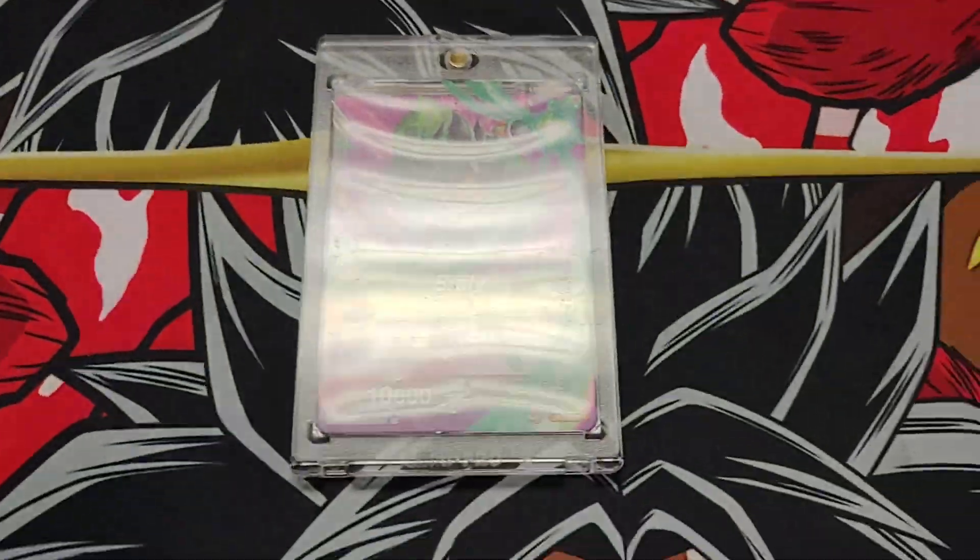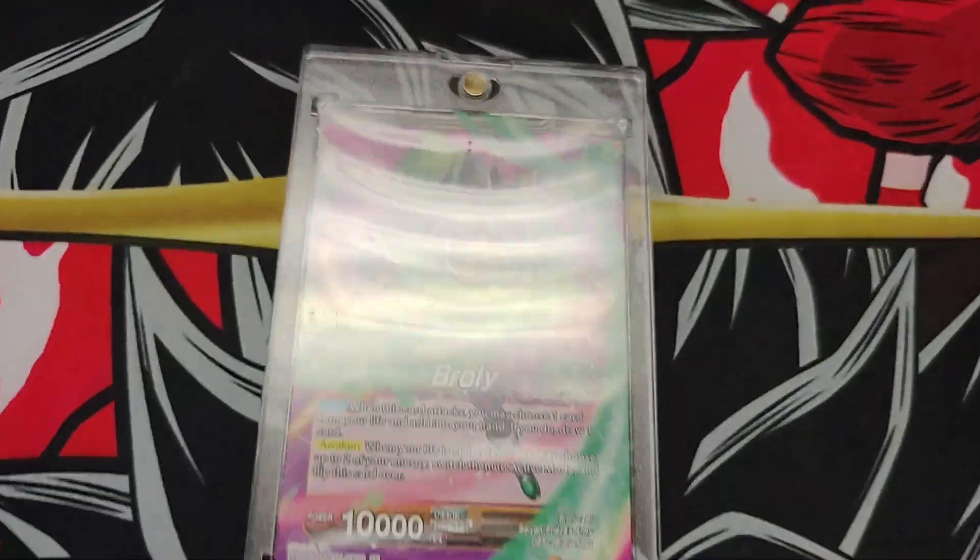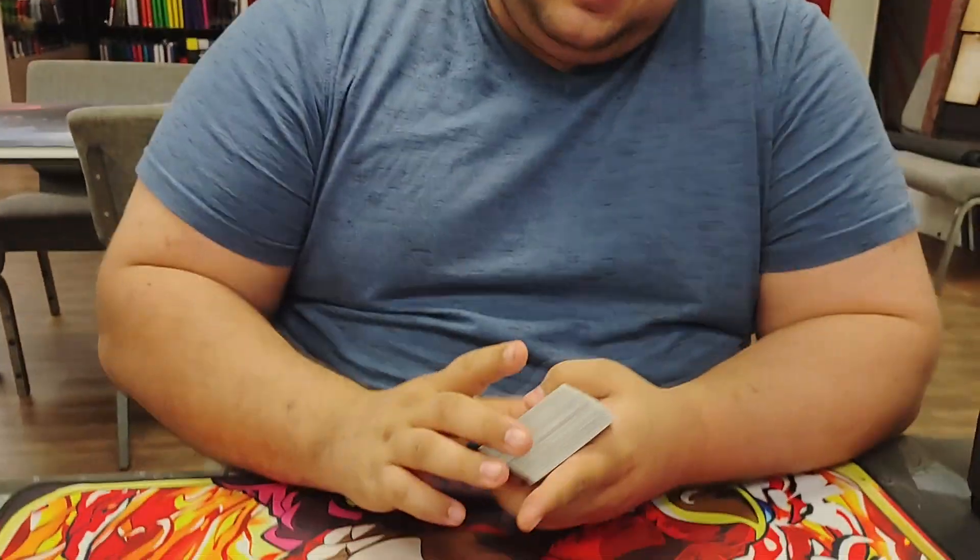Alright guys, back here at Locals with Bobby, the Broly man himself. Tell me what you did today. I went 2-1-1 in our Locals today with Yellow Broly. He got third place, baby. Let's go ahead and get into it.